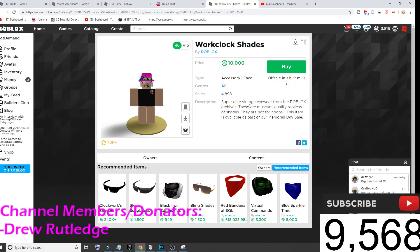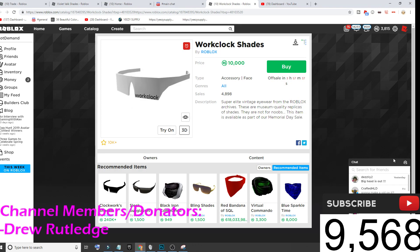Hey, what is up everyone, welcome back to another video. Today, the Clockwork Shades are officially out — this is really just a video to let you guys know that the Clockwork Shades are actually out right now. You guys can go ahead and buy them for 10,000 Robux. Remember, if you do buy this, use that 10% game thing — make your own game, put in the free save 10% model, and you get like a thousand Robux back, so you only end up spending 9,000 Robux.